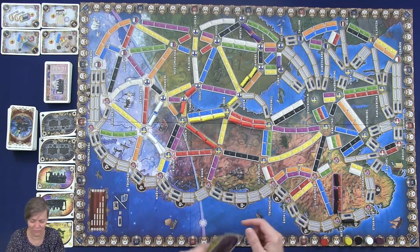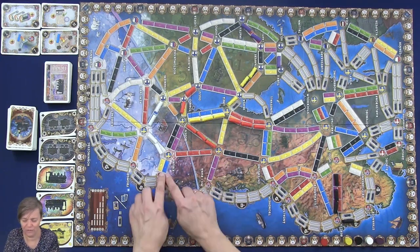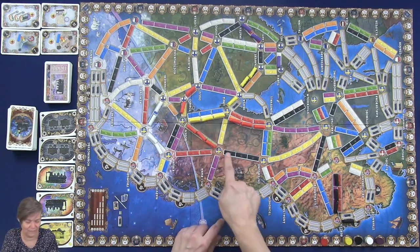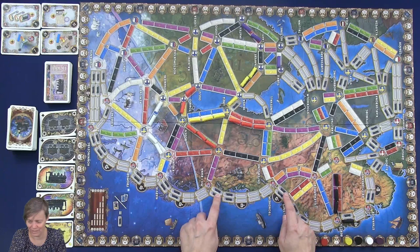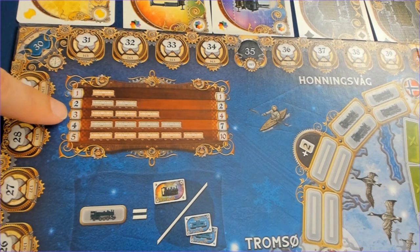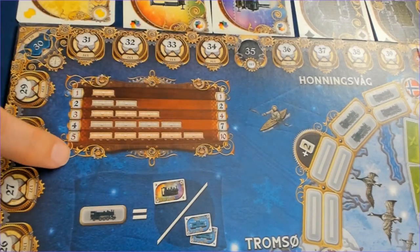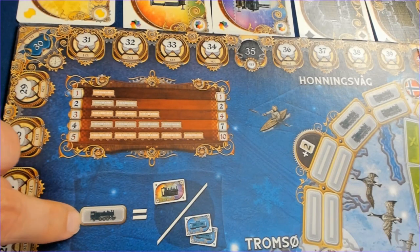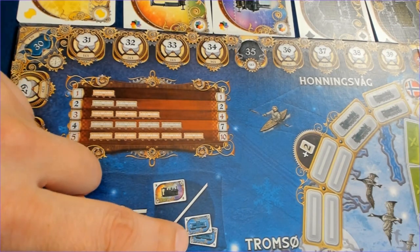Or you can build. When you have cards, you can build. Some routes only cost one train, but you have to have either a yellow or a blue card. Others require an orange, or black and yellow. When you build, you're going to score points: building one, two, three, four, or five trains gives you one, two, four, seven, or ten points. If you build a route with a locomotive symbol on it — those are ferries going over the water — you have to pay with a joker locomotive card, or you can pay with two of the same color.